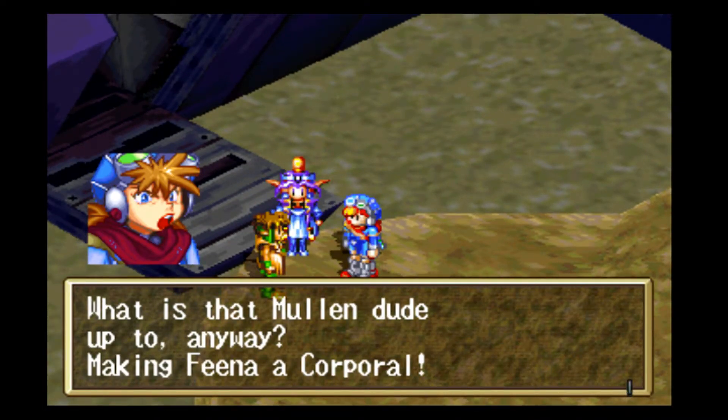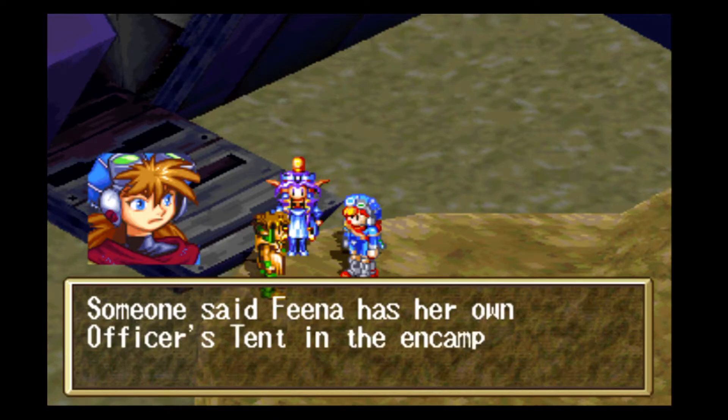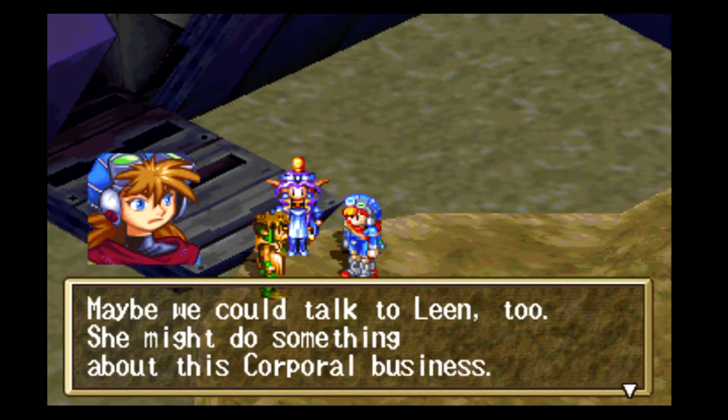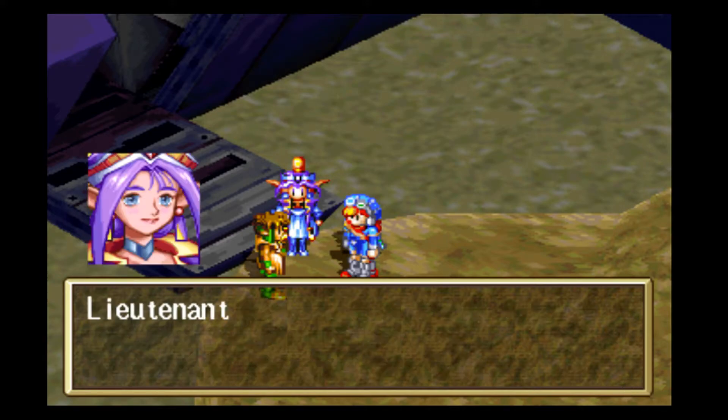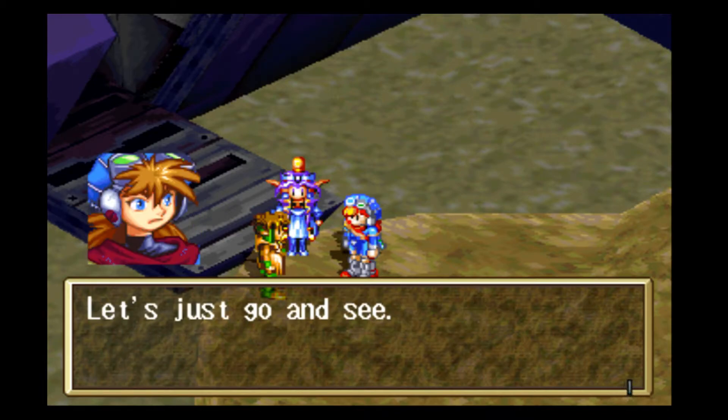What does Mullen do it up to anyway — making Fina a Corporal? Well, he just kind of explained that only the Icarians can do stuff about it. But we do have Liete, so maybe they wanted a sister act with Lena and Fina. Where is Fina anyway? Someone said Fina had her own officer's tent in the encampment. Maybe we could talk to Lien too — she might do something about this corporal business. Lieutenant Lien said she would go to the Tacom Center encampment later on. Let's just go and see.